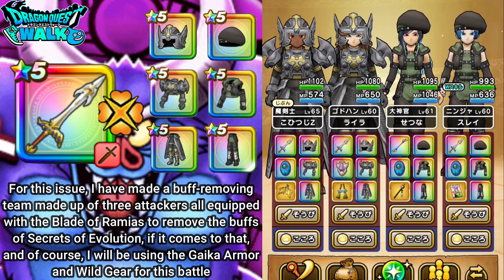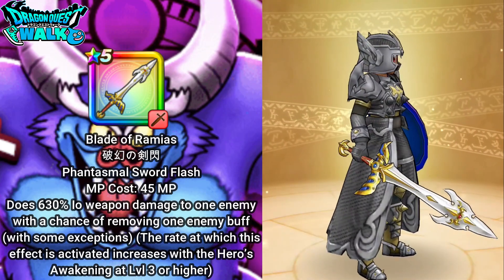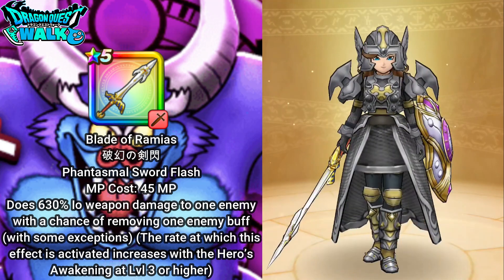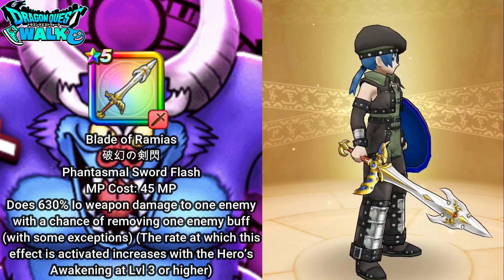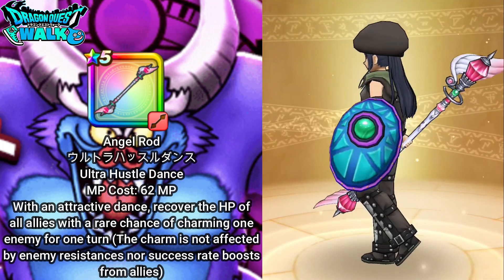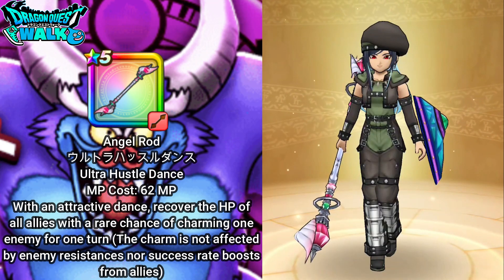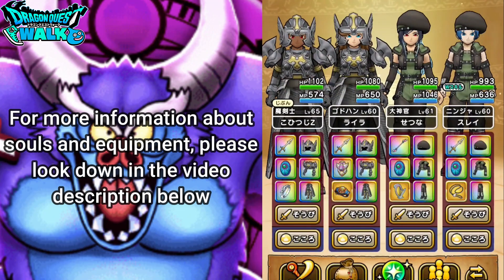My Demon Swordsman is going to have the Blade of Ramias and will be doing yield-based damage to the enemy. Same with my God Hand and my Ninja as well. Hopefully I can actually get some Shadow Weaves on. And then my Standard High Priest is going to be there to heal, buff, and also possibly charm the enemy with Ultra Hustle Dance. If you want to know more about the team, you can look down in the video description below.